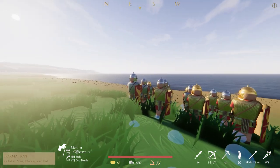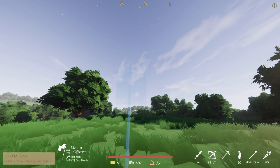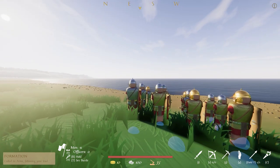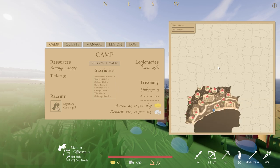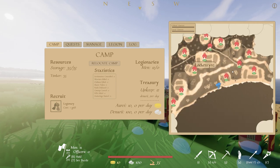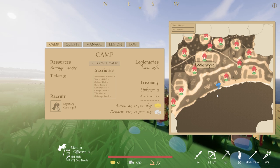We don't start out with much in Warlord Britannia, but a foundation of gold, silver, and a handful of legionaries is all we need to get started. The absolute first thing you want to do is find a suitable spot to make a camp. Since the aim of Warlord is to conquer farms and towns, it's wise to check the map for where the closest farm is, and you do this by clicking Tab and checking out the map section.